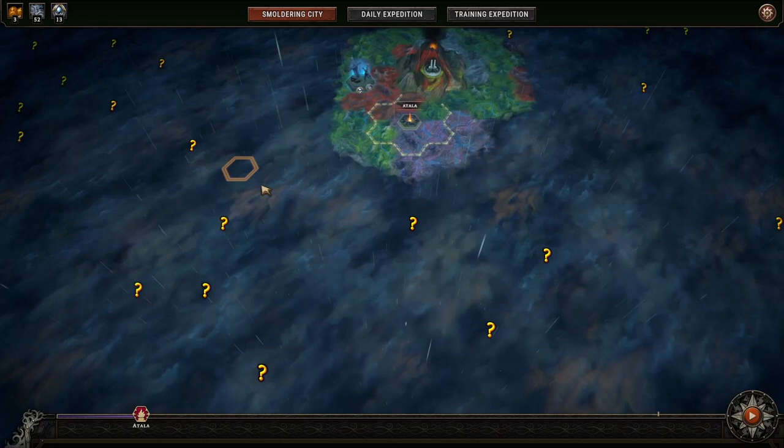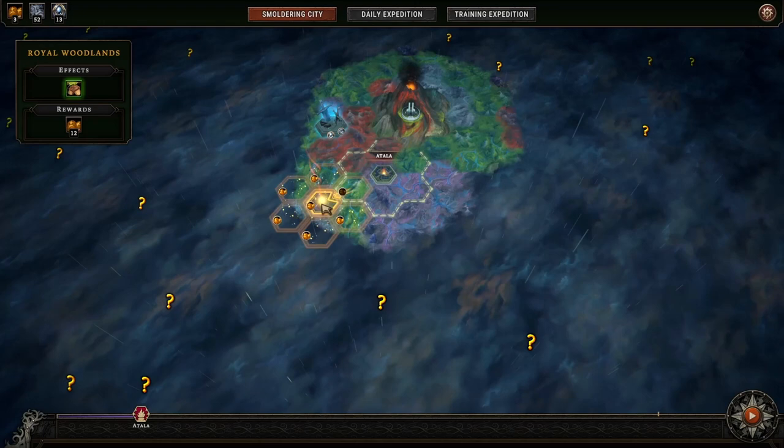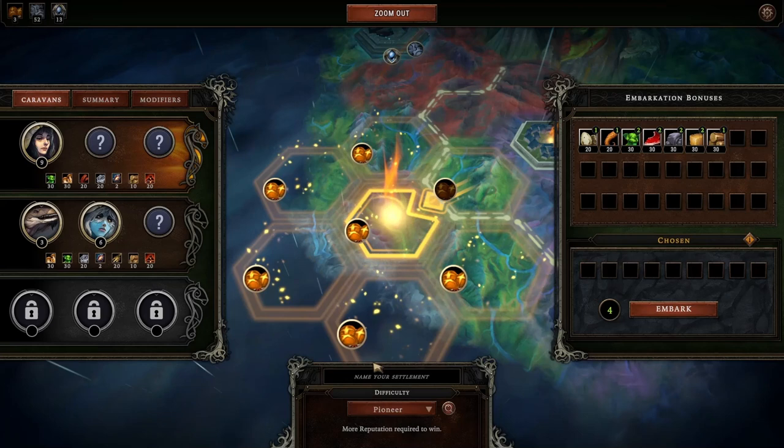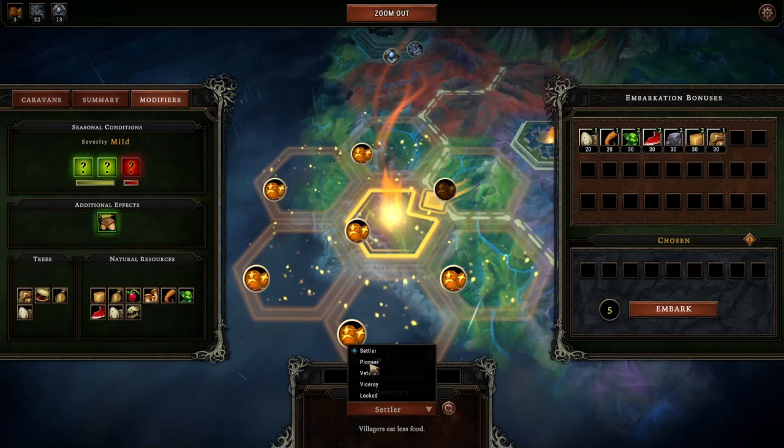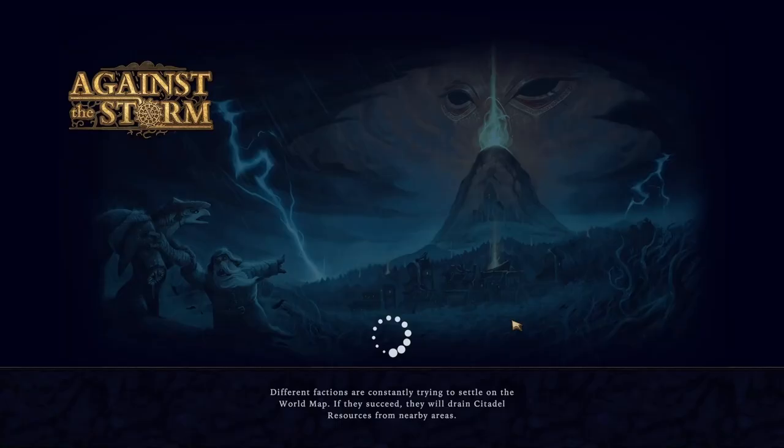In this episode, I'm starting a new settlement on the Pioneer difficulty. First, we are going to compare the two difficulty levels. After setting the difficulty to Pioneer, there's no change to Caravan Resources. On the next page, we need more reputation points to complete the settlements, but we earn more rewards and experience points. We will also have to deal with two more negative modifiers on Pioneer difficulty.